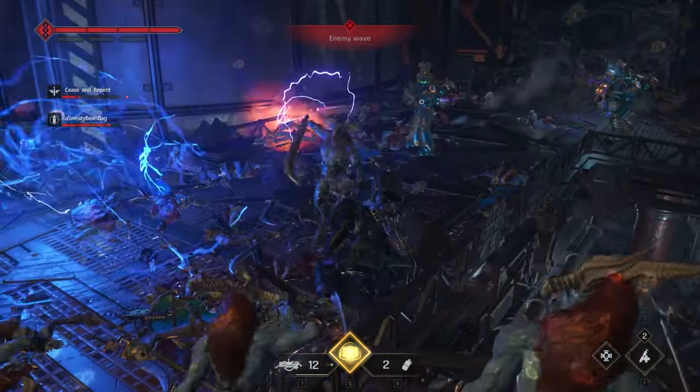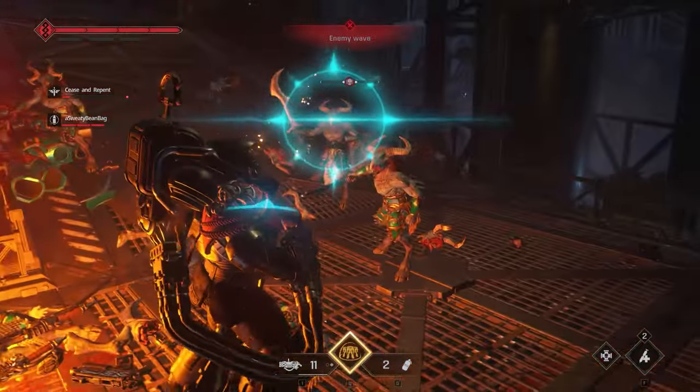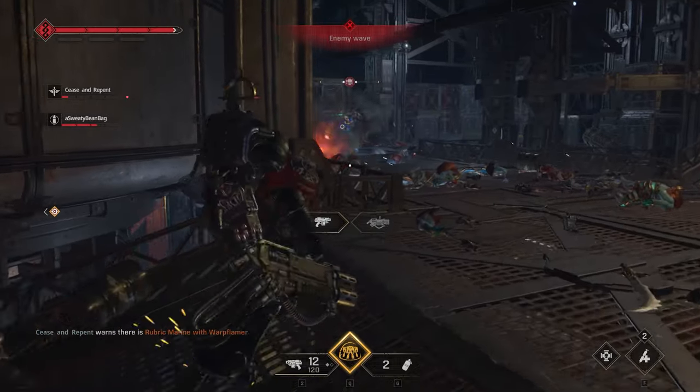Don't forget about the contested health, which shows as white in the HP bar. If you perform executions or deal damage while you have white HP, it will restore the health which you have lost. The melter rifles are especially great for this purpose.